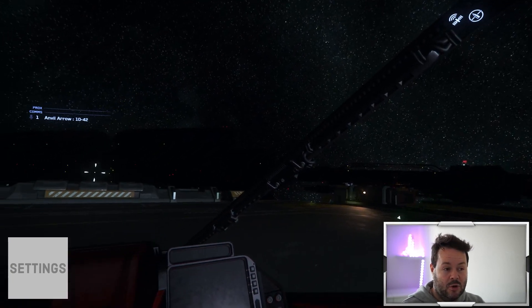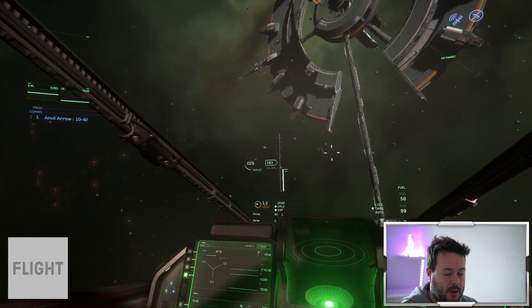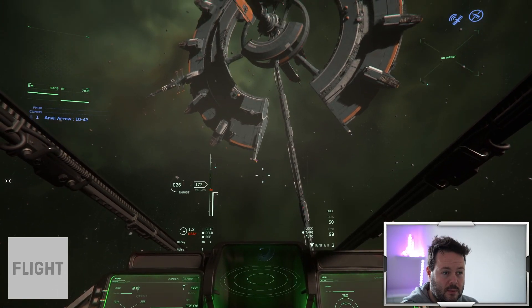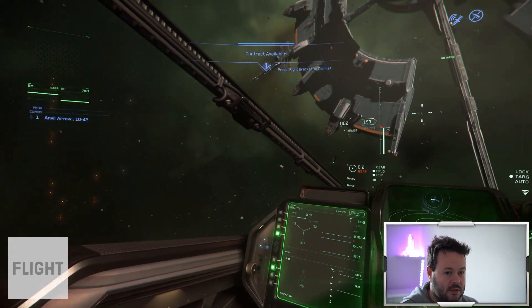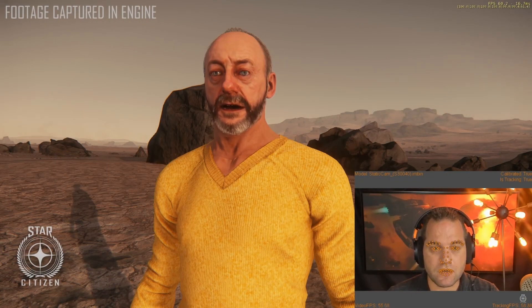Another thing to consider is eye tracking or head tracking. You've got TrackIR and then the Tobii EyeTracker 5 system — both, I think, are very good. I reviewed the Tobii system this year and it's great; it really brings the immersion. There's also FOIP — face over IP — where you can use a webcam to track your face movement and speak and move your face in game, which has its uses and can be a lot of fun. The key for FOIP is getting a webcam with the fastest frame rate for the best experience.